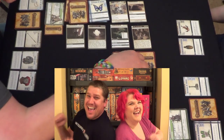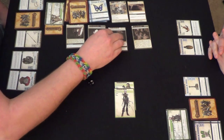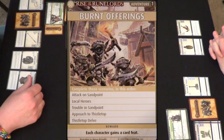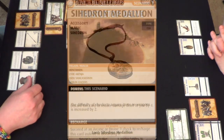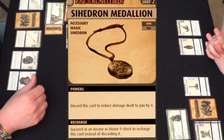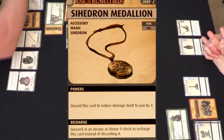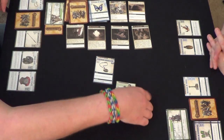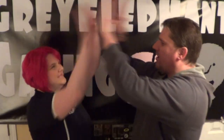We have defeated Nualia! We don't have to worry about closing the Thassalonian Dungeon since that's where she was. Each character will gain a card feat, and the loot for the scenario is the Sahedron Medallion — pretty cool. We'll pull that out of the box. So why don't we get this all cleaned up, lay out our cards, and see what we're carrying over to the next scenario.